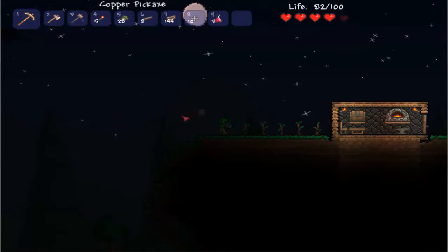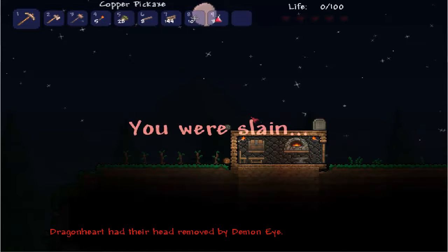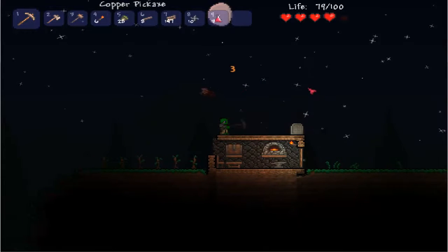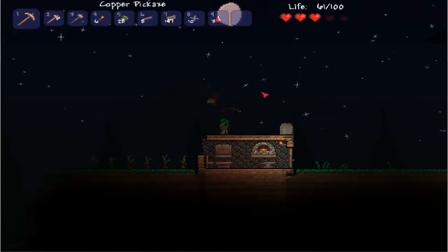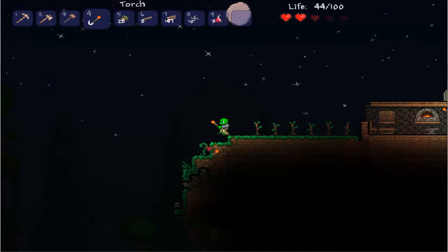My head was removed by a demon eye. I need a bed — that's embarrassing. You destroy your own house when you spawn, which is really easy to do if you build right where you spawn. Or at least that's my excuse.